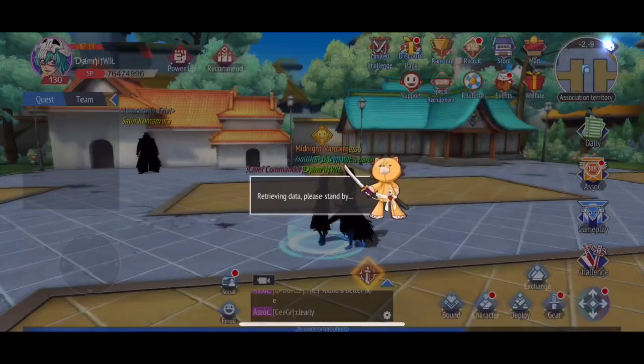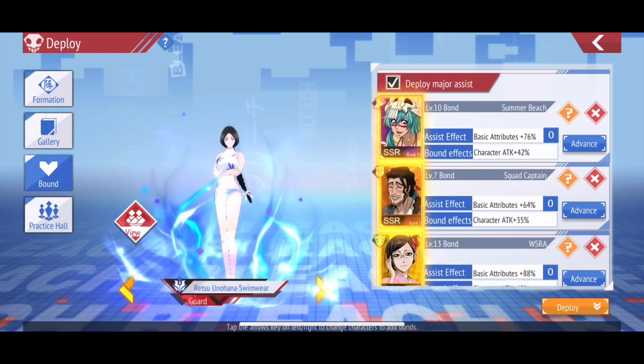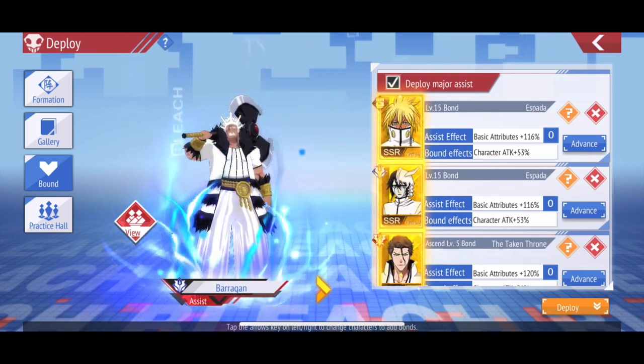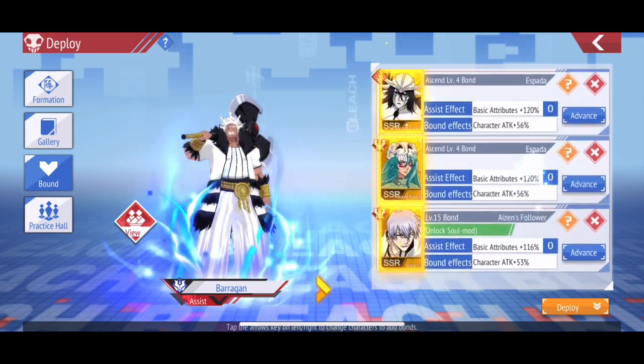So the trick to getting a good lineup is to consolidate all of your bonds under either your main, your assist, or your guardians — but make sure they're all the same type of bond. So as you can see under Berry, I have all attack bonds.